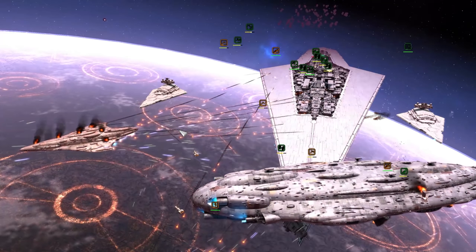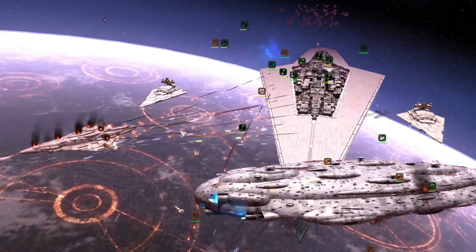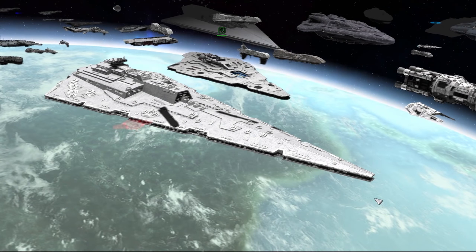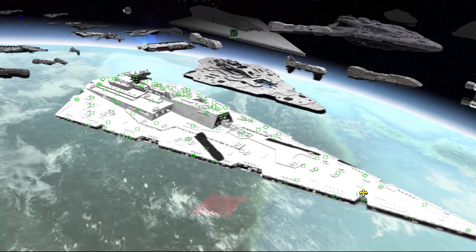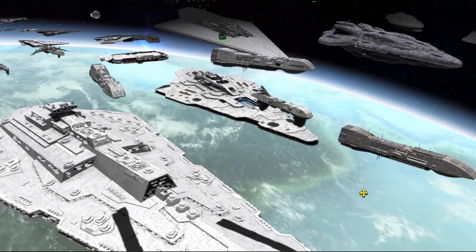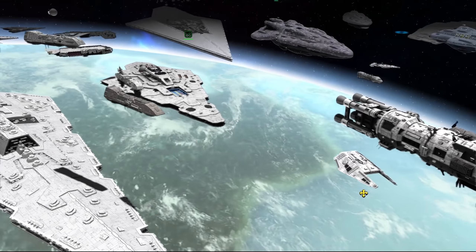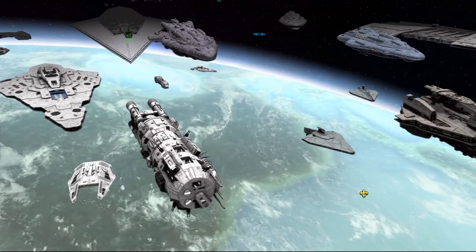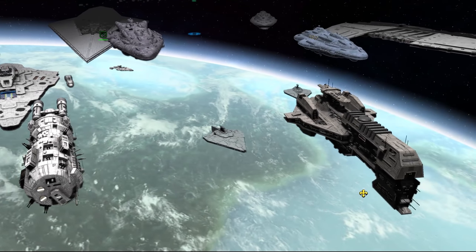We'll start off with a list of the new units in Thrawn's Revenge 3.0. There is the EXF, also known as the Rakhal, a unit you can get if you conquer Enzoth when it unlocks. Two smaller fleet tenders have been added: the Star Galleon for the Remnant, Greater Maldrood, Zing, and Ariadu Authority, as well as the Galleon for the Corporate Sector Authority and Pentastar Alignment.